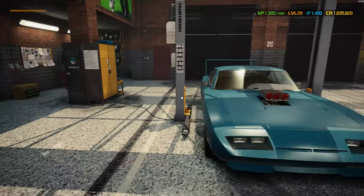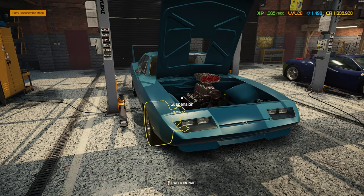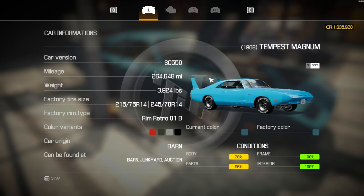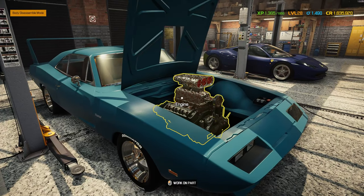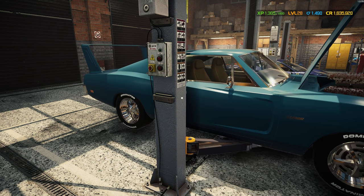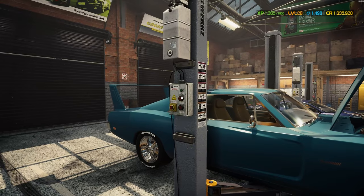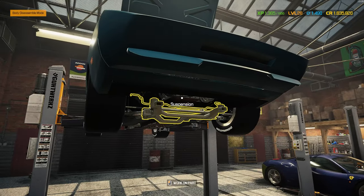Hey everyone, it's Gorilla Man here back with another Car Mechanic Sim 2021 video. Today we're finishing up the second half of this 1968 Dodge Charger Daytona - in the game it's called the Tempest Magnum, but it's definitely the Daytona. We still have to do the paint job, and I also have to do the engine, transmission, and exhaust. It has drag trip slicks on it, so we're going to be taking on the drag strip later.